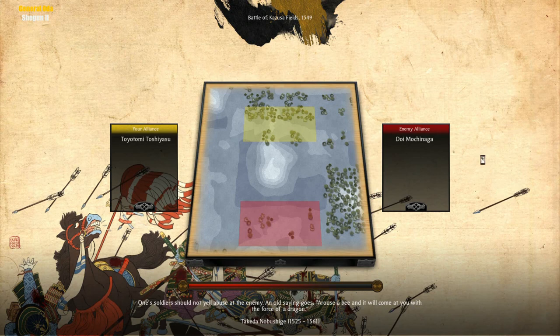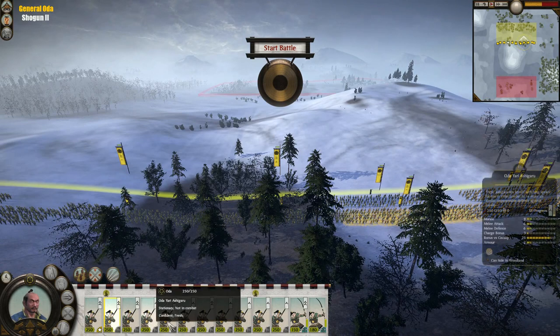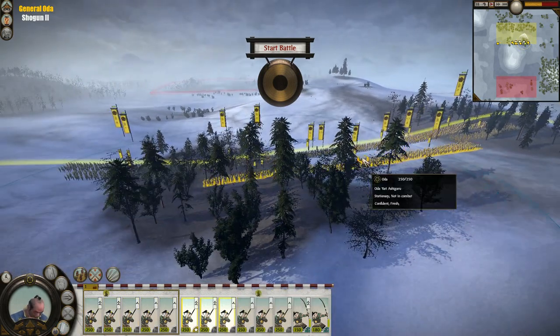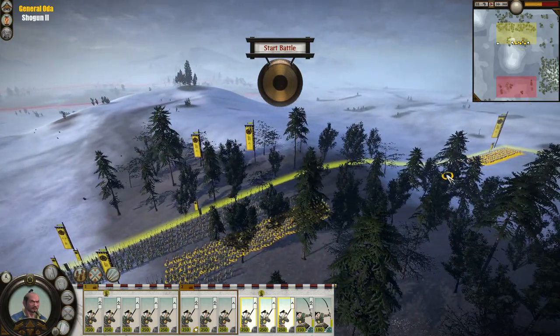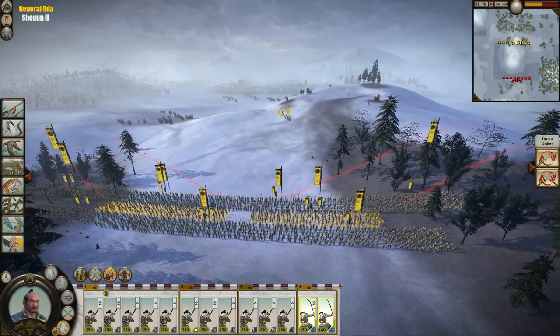Led by Toyotomi Toshiasu against Doi Moshinaga at the Battle of Kazooza Fields in 1549. I think it's been maybe four years now since we started. I don't actually remember what year we started in for this campaign. So we'll start the deployment. And who is this? That's our general unit. We are going to focus more on the right flank. And we will go now.